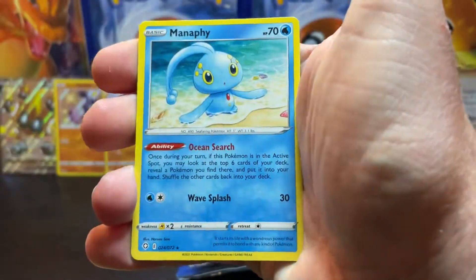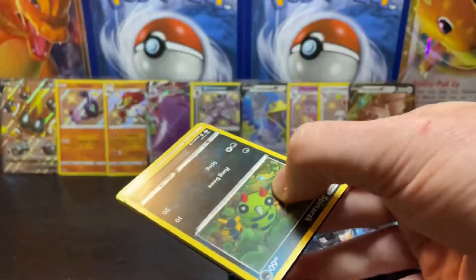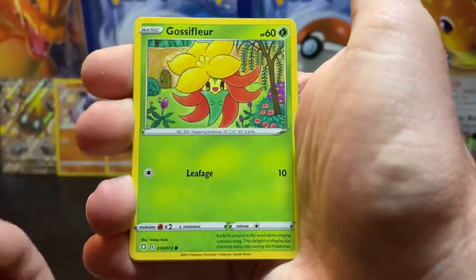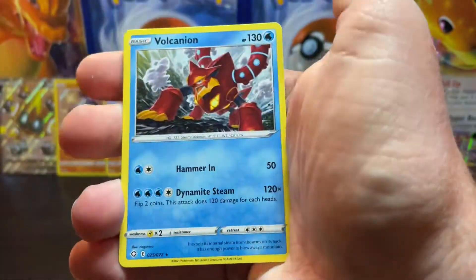Pack eleven: Ralts, Morpeko reverse, and Monferno hollow. Pack twelve: Snom, Copperajah, Ralts, Gossifleur, Weezing reverse, Rillaboom, and a Volcanion.